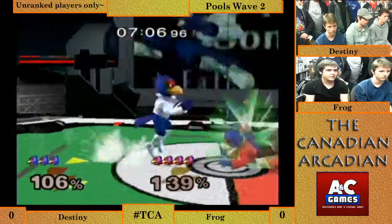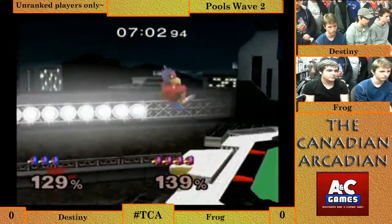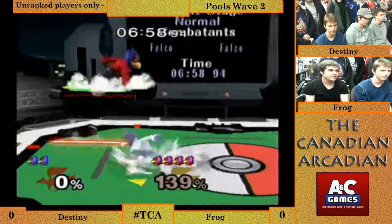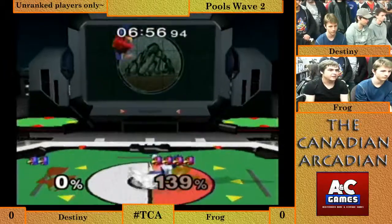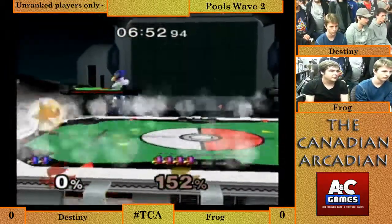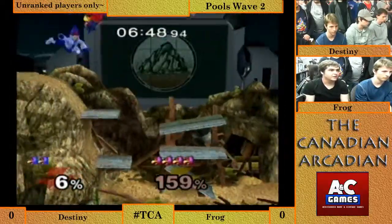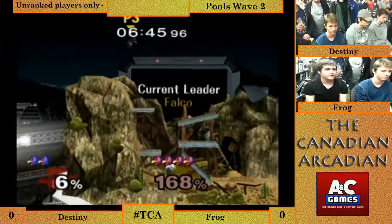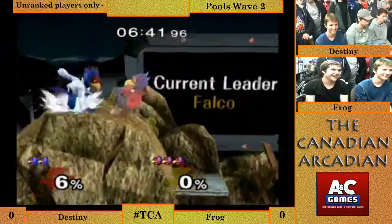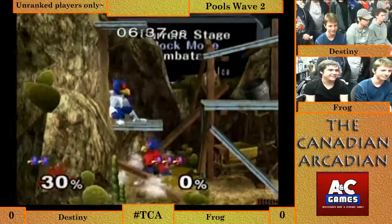Frog trying to get the hard read with that forward smash, but good job by Destiny looking out for that. The mat.zeb experience is very obvious here with all the smash attacks being charged up and thrown out — reminiscent of early Falco players. A lot of spot dodging and smash attacks. And if your opponent is prepared for it, it still works very well. The up tilt on the rock cliff — he's high enough to get him with an up tilt from right there. Easy conversion for Destiny doing a little better in this matchup.